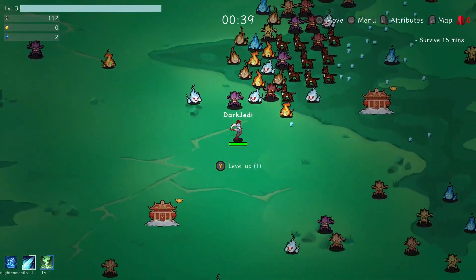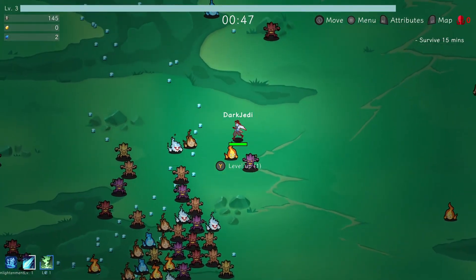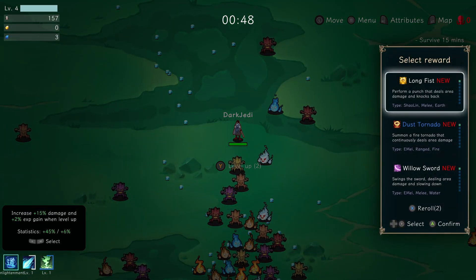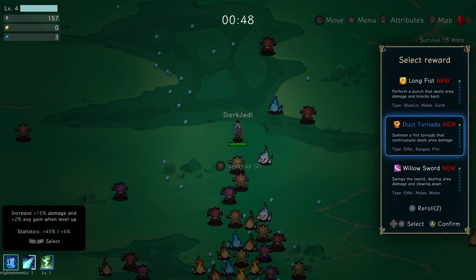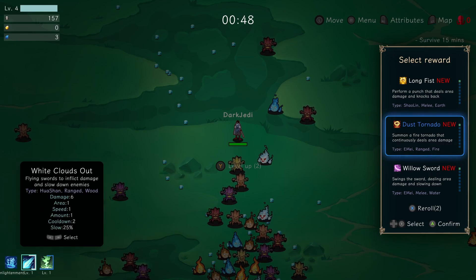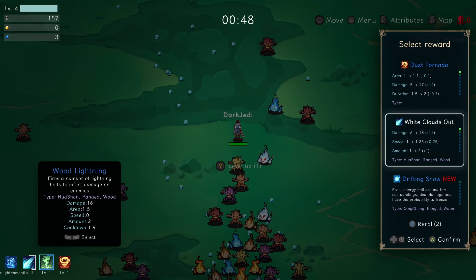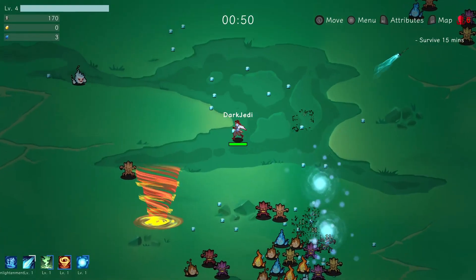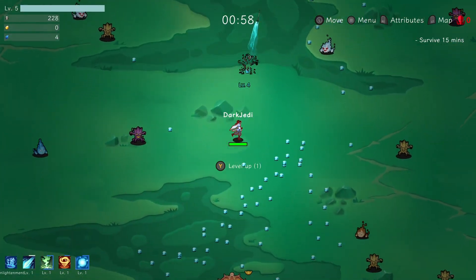I'm going to get hit here I think. I really need to improve my attack speed. Let's get some of these and get a level up — two level ups now. Long Fist, Dust Tornado. I'd like to be able to see what I've currently got — oh, I can. LB and RB. LB doesn't seem to work well on my controller, I've got to really press it. So, ranged in wood — we want ranged in wood. We'll take Dust Tornado. And ranged in water as well. Already we've got a lot more damage output potential.